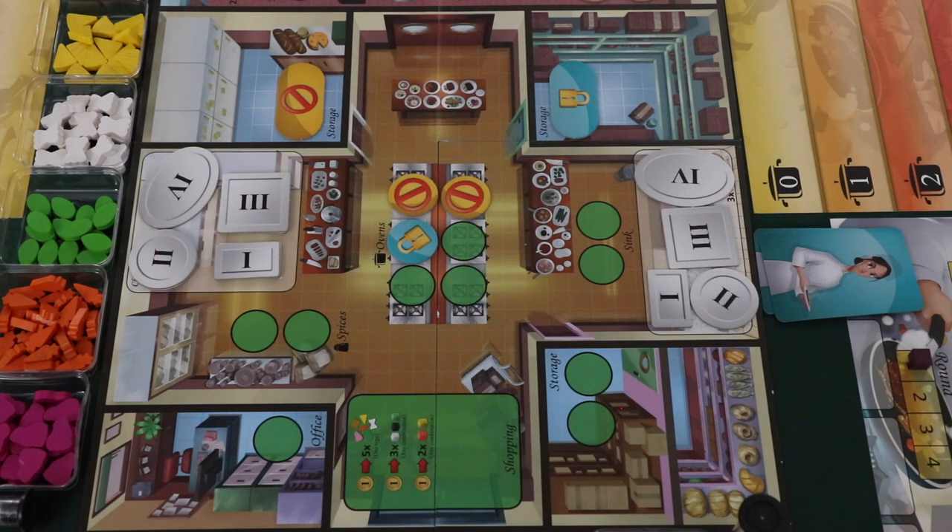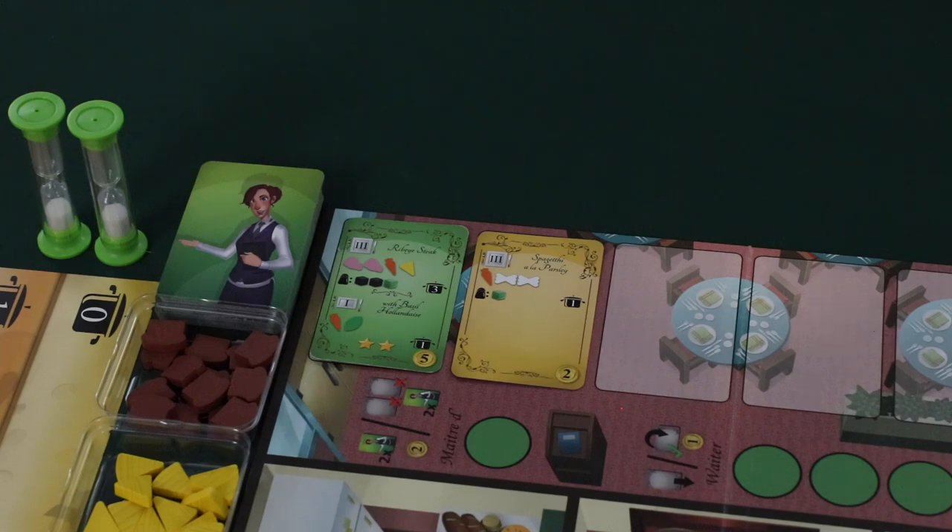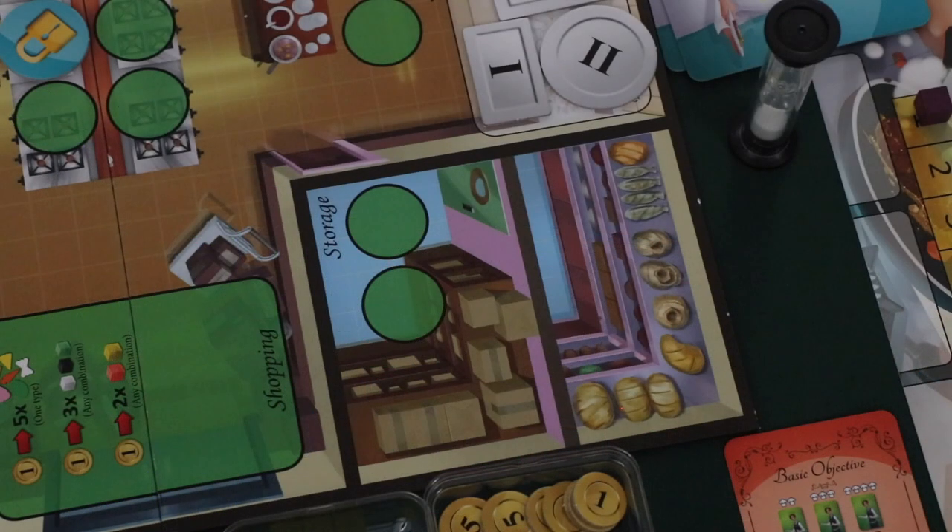Place the long unavailable token on one of the storage spaces. Place a locked token on one of the oven spaces and a long locked token on the other storage area. Place two each of the size one, two, and three dishes, and one size four plate in the clean plates area on the board. Then place one of each plate size in the dirty plates area. Place one coin in the office area — this is the player's starting money.